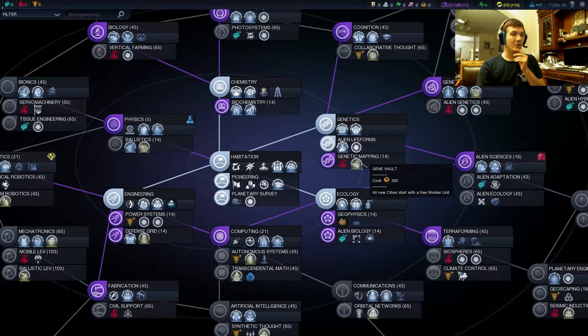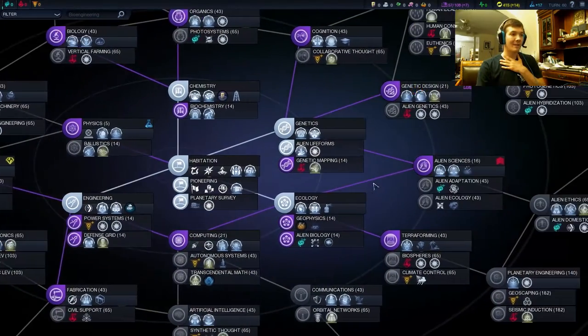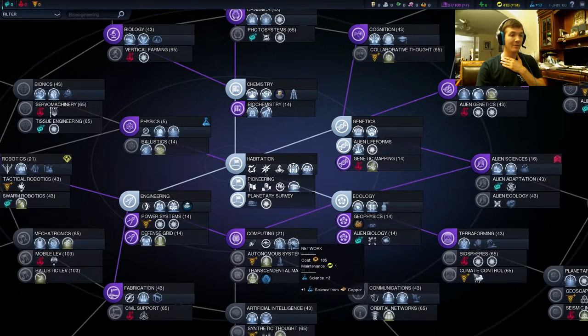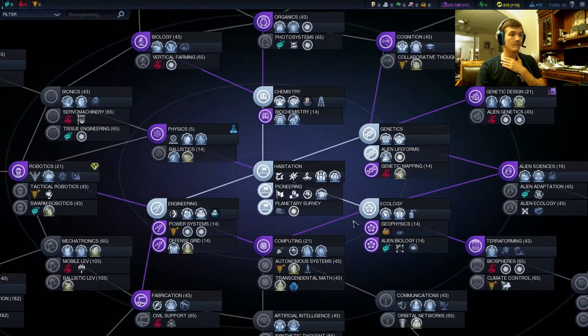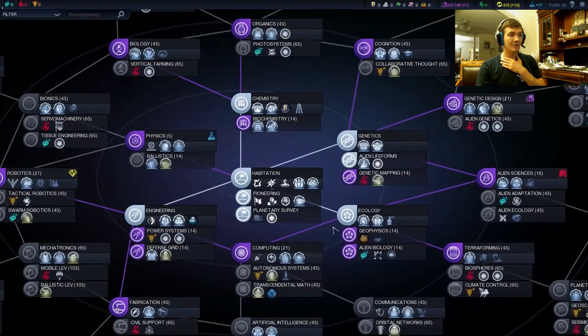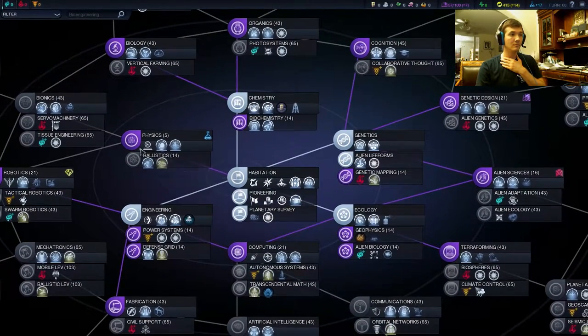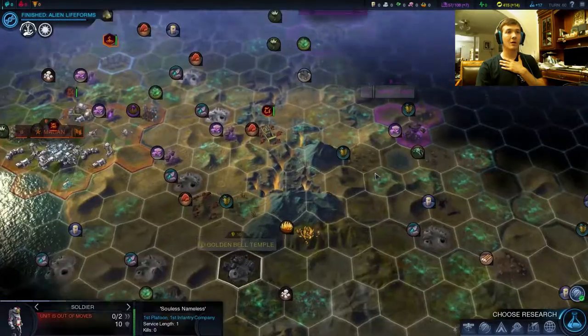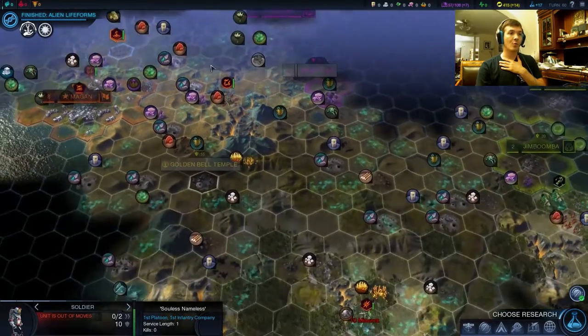We could try to go for a Gene Vault — wouldn't be too bad, especially given the amount of production we have in our capital. I'm trying to time this right. We do need to get Alien Sciences eventually once we have other cities up, but the other cities need to be up first. A Gene Vault's a good way to really get all your economy pumping. And Alien Bio — we need that for Alien Sciences. Physics is also important. We want our Rangers so we can actually take out targets. We could declare early war — we don't actually have very much room to grow without using war.